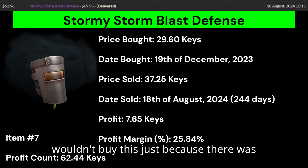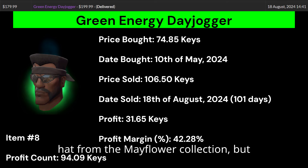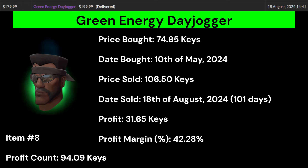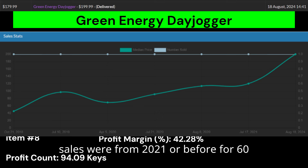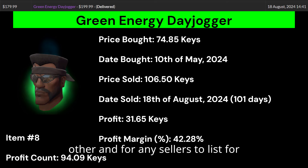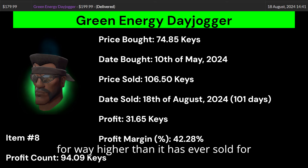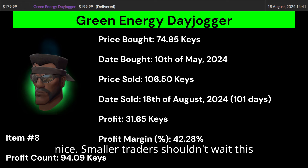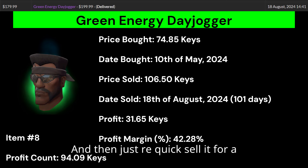If you were a smaller trader, I wouldn't buy the Blaster Fence because there was too much market competition. Item number 8 is a Green Energy Day Jogger. This is an Assassin Grade demo hat from the Mayflower collection, but unlike the Panisher, this is actually a good aesthetic hat. Green Energy is a timeless great effect and together they make a great hat. Despite sales only from 2021 or before at 60 keys or less, I listed it way higher than it had ever sold for. It took over 100 days, but 31.65 keys profit and a 42.28% profit margin is very nice.